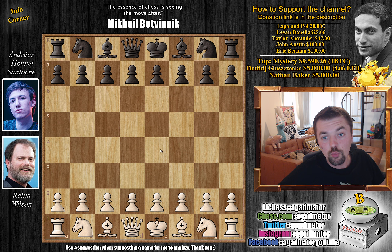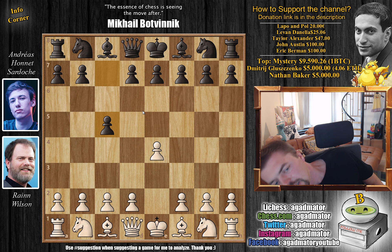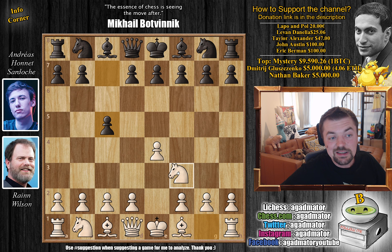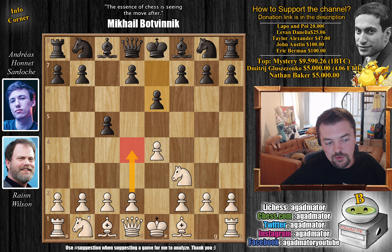Wilson with the white pieces opens with e4. We have c5 - the Sicilian defense is on the board. We have knight to f3 and e6. Now we have b3, and this is a very tricky variation. It's been played by Hickey Vesterinen, a Finnish Grandmaster who often employed this, and due to this it carries his name. But usually you'll see something like d4 here.